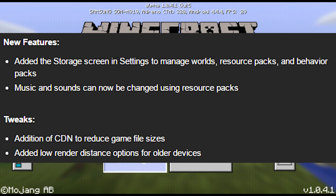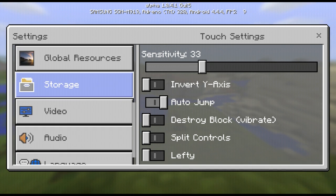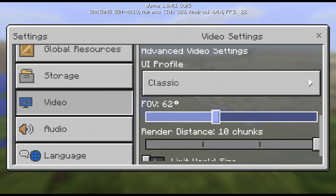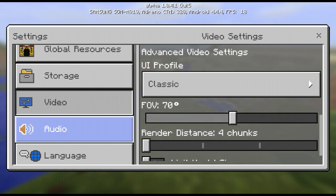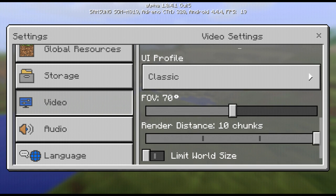Mine goes down to 4 — I don't think it was like that before. That was the field of view; keep that at 70 degrees. Render distance is 4 chunks for me, and the most I can go to is 10 chunks. That might be different on different devices — mine used to go up to 12, but my device is older, so it went down.